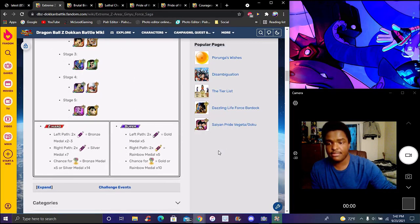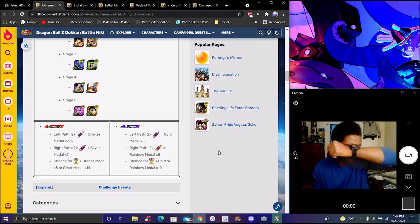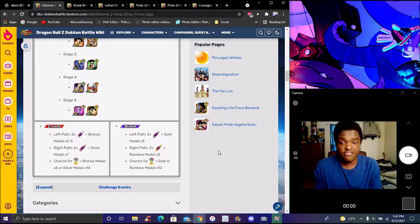The Z Heart stage: the left path is times two for bronze, you get two or three medals. For silver you get seven medals, and with rainbow chance you get bronze five or silver fourteen. For the super stage, the left path is times two for gold with about five medals, or times five for rainbow — gold or rainbow for ten medals. The rainbow ones are weird because the last one opens up other paths.